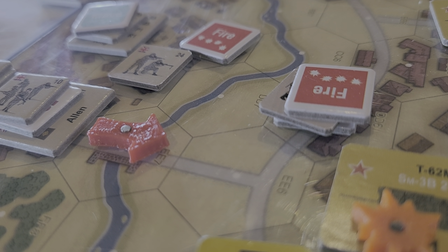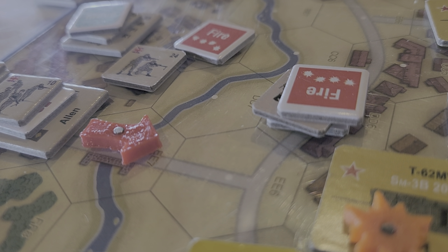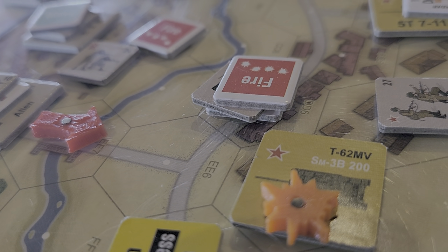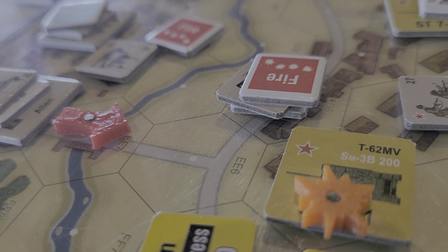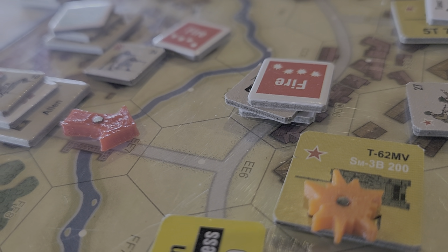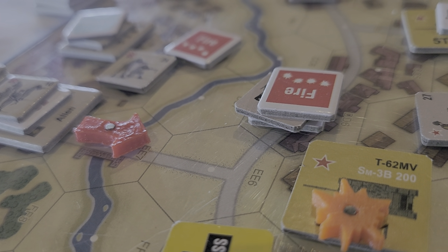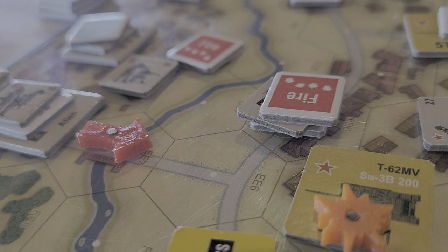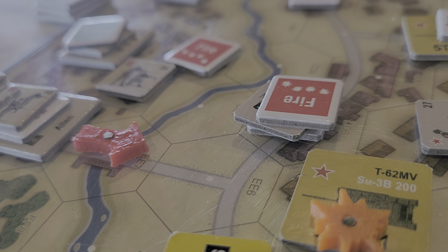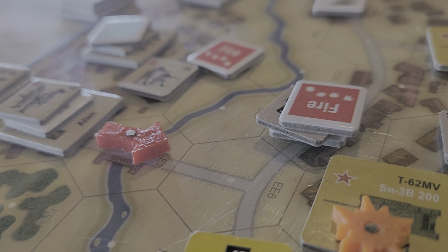There would be modifiers for cover, but he's already in trouble anyway, so he may well break. The Gustavs finally came through — it's the first time they've actually scored some hits, and at a critical time. This has now moved the Soviets to 11 cohesion points, and we're within breaking distance.